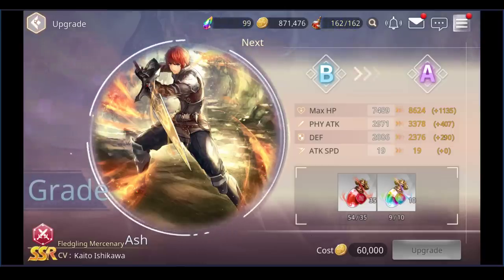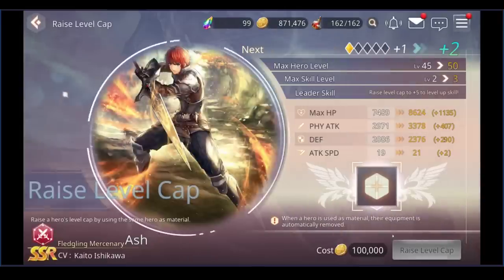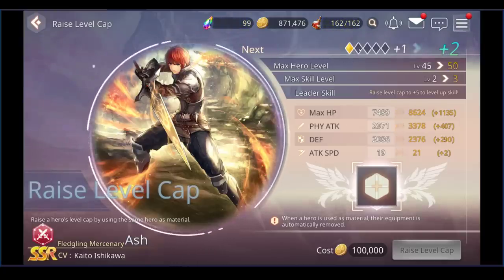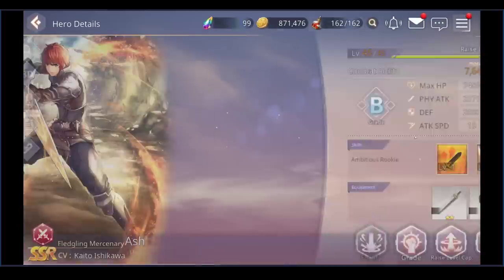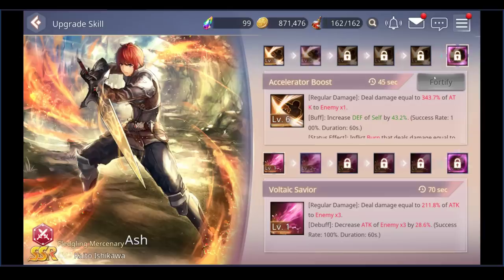Third is raise level cap — limit break. If you have a dupe, click this and select another Ash to go to plus two, which lets you level to 50. Fourth is skills: as you limit break, your skill levels can be increased. Right now I'm limited to skill level two because I've only had one dupe. With four dupes I could go to level four — there's one skill level per duplicate.